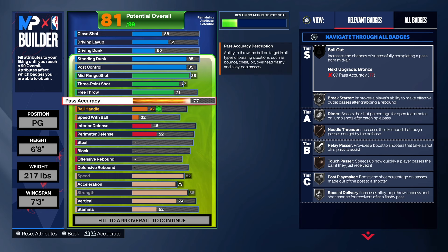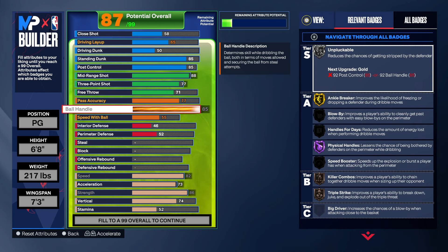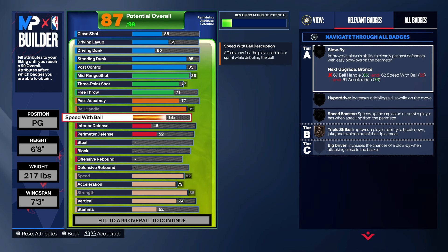For passing, all we really need is a 77. I've run that all year — I did builds with 84, with 91, and I do just fine with 77. If you want more passing, go ahead, but I think 77 gets the job done. As far as the ball handle, we're going to max that out at 85. We get gold anchor breaker, hall of fame physical handles, silver triple strike, silver speed boost, and a handful of blow by. As far as speed with ball, we're going to get that to 75 — that gives us the badges we need to get to the rim: blow by, hyper drive, speed boost, and triple strike.